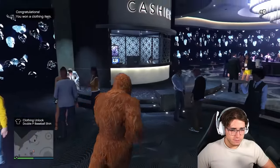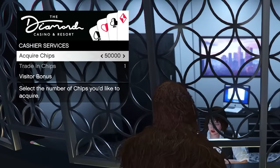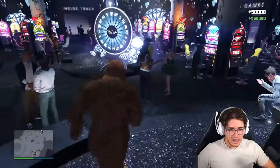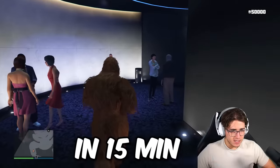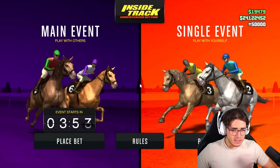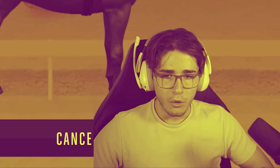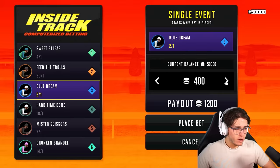We need to have some chips. The max we can get is 50,000. So we're going to see with 50,000 chips how much we can make in 15 minutes. We're going to go horse betting. The amount of comments I've had over the years saying 'Just go to the casino, just bet on the horse with the best odds, it's the best way to make money.' Alright, we'll find out.